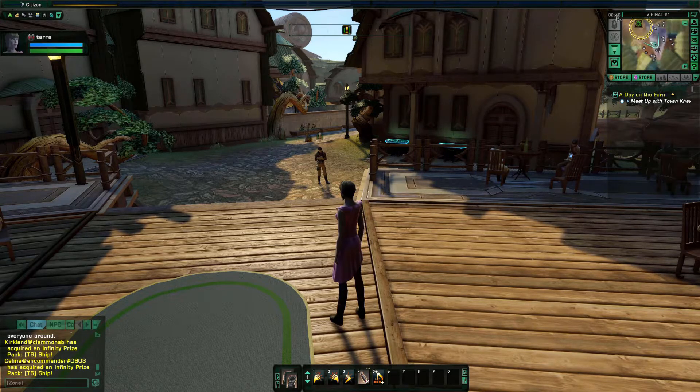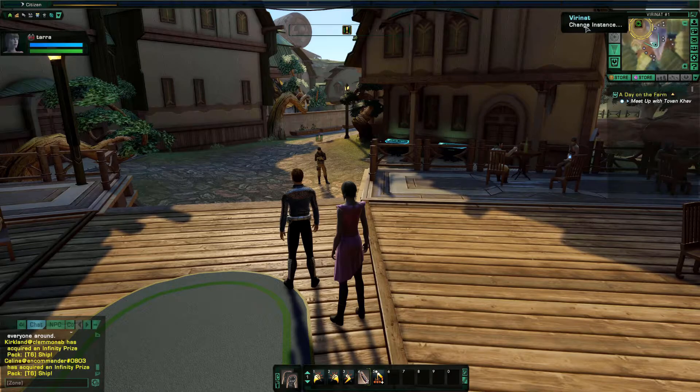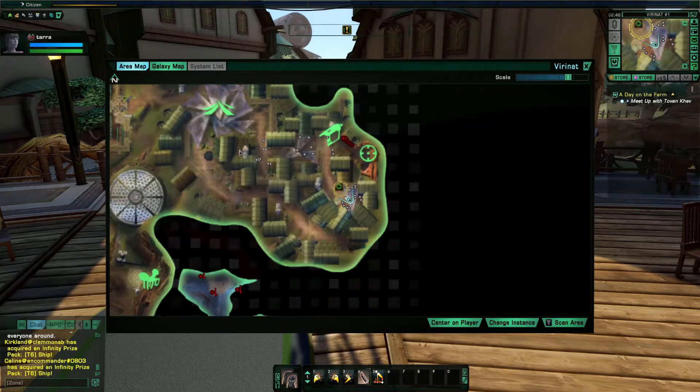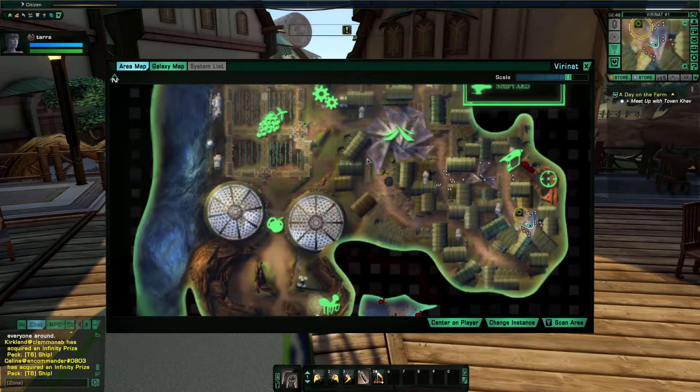Up here you have the current time of day and what map you're on. Somebody else joined us — on this map you can change your map or change your instance. There's only one of these open with two current players. Say you're on a map trying to do something and everybody else is trying to do that same thing. If you look at your map there might only be two people on another map. If there are 20 on one map and two on another, it's a lot easier to jump maps. Then we have our big map showing the whole area of where you're at.